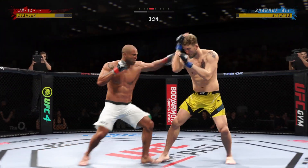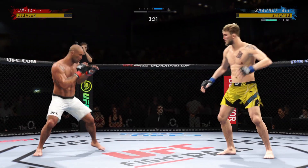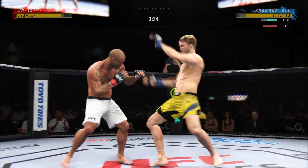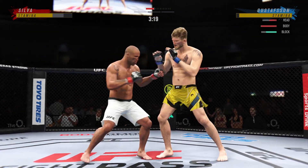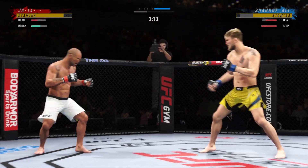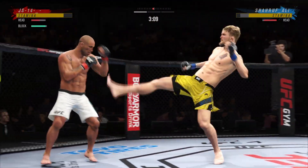Look at how he turns his hip into that leg kick. He lands a kick there — pretty well done. Really good accuracy landing that kick. And he landed the right hand there. Big knee to the body — that'll soften him up.